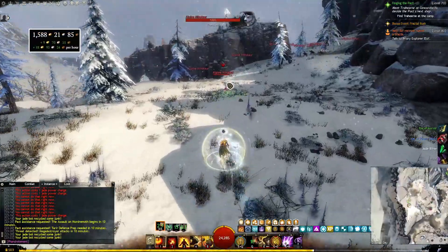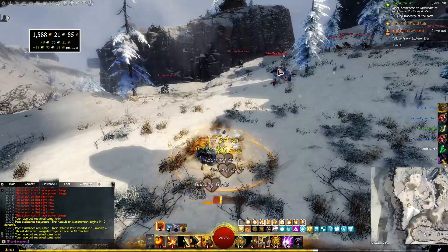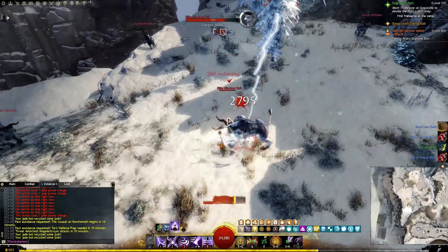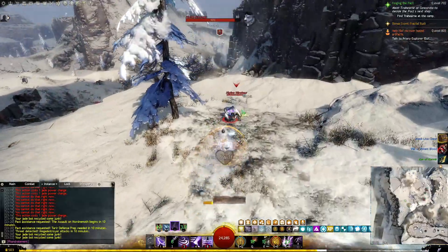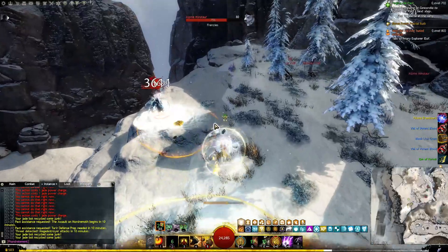I've been averaging around 18 gold per hour with my elementalist here, with some sessions yielding over 20 gold per hour. These numbers are without the Jade Scavenger protocols, by the way. If you run around the same amount of magic find as me and you can maintain the same pace, you'll most likely get around 15 to 20 Vials of tier 6 blood, and 75 to 80 Vials of tier 5 blood every half hour.